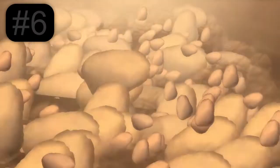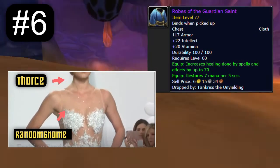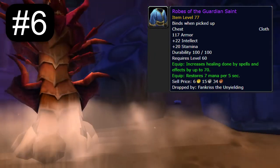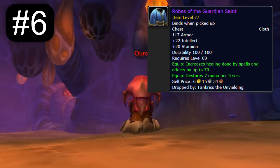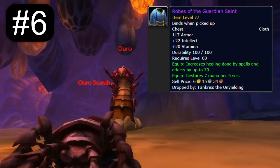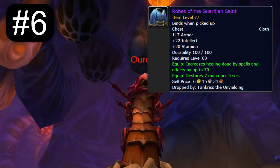Coming in at number 6 is the Robes of the Guardian Saint. 70 plus healing, 7 mp5 and 22 intellect make this the go-to chest for any paladin. These are the best healing robes for all of Classic for holy paladins and restoration druids. These are amazing and paladins get to keep on wearing the pretty little blue dresses just like they always do.